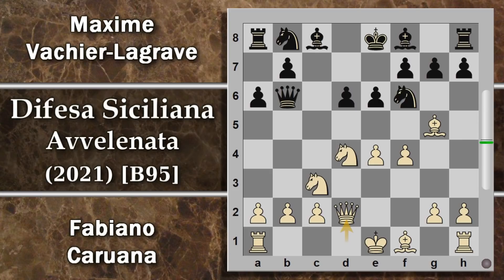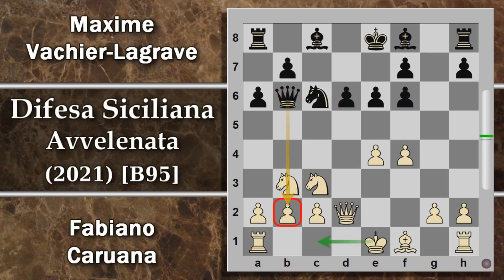Qui il bianco gioca donna D2, continuando piano. Ovviamente se il nero non prende il pedone, poi il bianco potrà arroccare e sistemarsi. Probabilmente la cosa migliore per il nero è prendere il pedone come viene giocato in partita. Altre varianti con cavallo C6 prevedono alfiere per F6, g per F6, il che rovina la struttura pedonale del nero, e poi cavallo B3 blocca la possibilità di catturare in b2. Dopodiché il bianco arrocca e poi la situazione si giocherà sull'arco del re dove il nero è già un pochino messo maluccio.